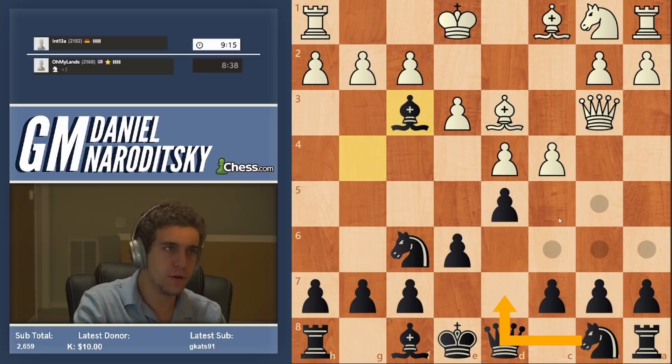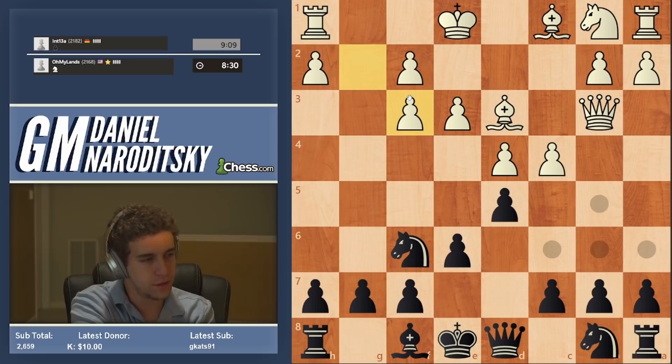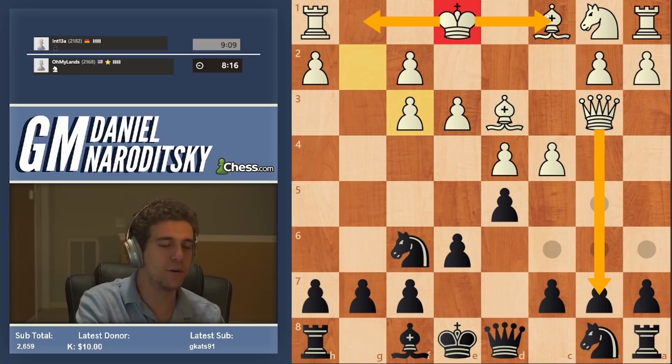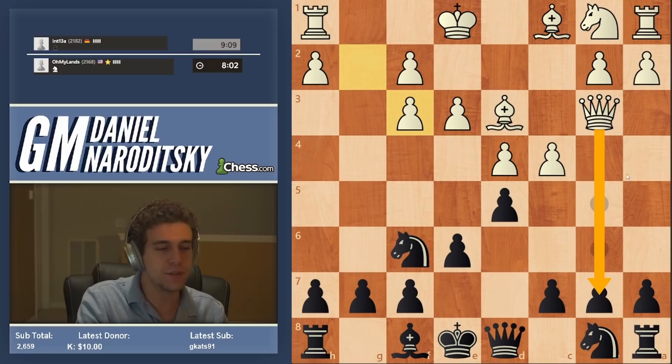Knight d7 is the usual move. But we can actually grab that pawn on g2 — that very same bishop can take the pawn, which is why he didn't go for it. We want to have some fun, right? We don't want to just play like a coward. I am proposing that we sacrifice this pawn. I'm looking at white's king, and it's not going to be safe on the king side — it's very far away from castling queen's side.